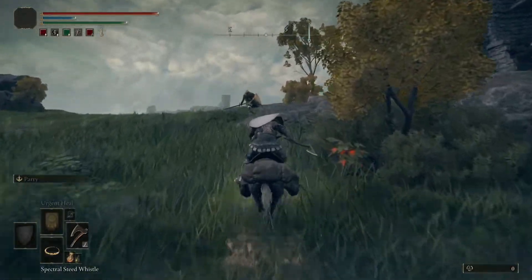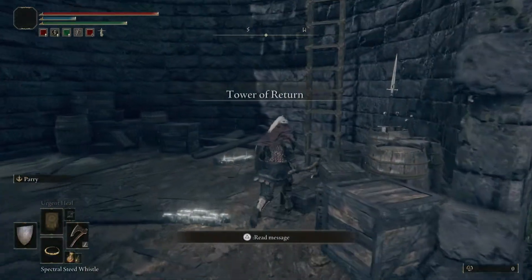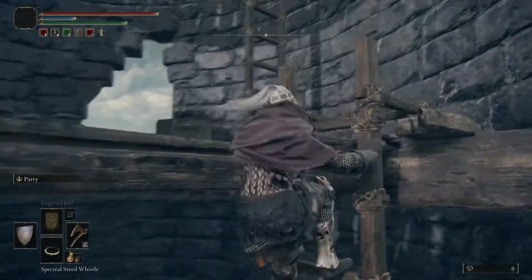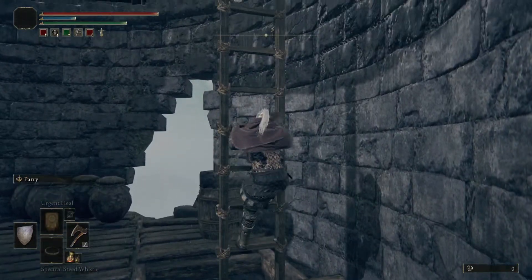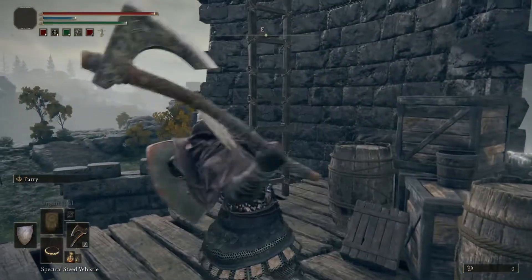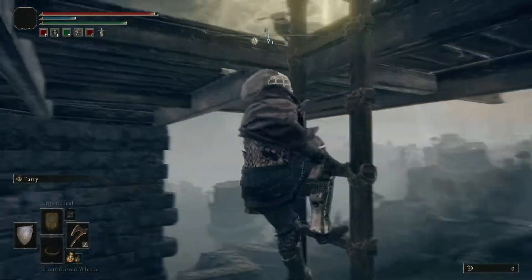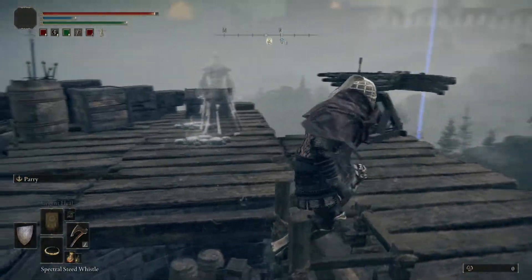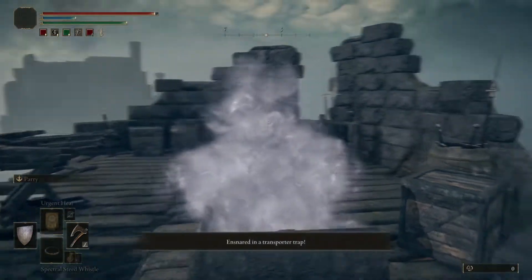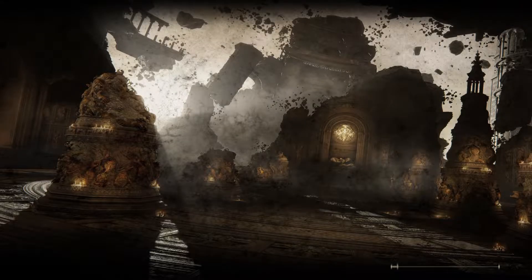They can kind of see us, but let's just try to climb up — hopefully they don't get us. There's a guy on top of here as well, but he's going down. Go all the way up and open this chest, which will teleport you to another area.